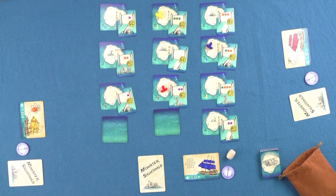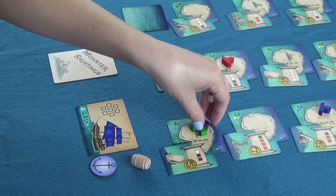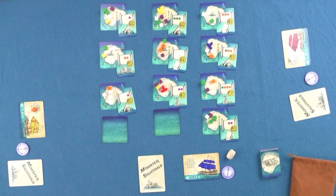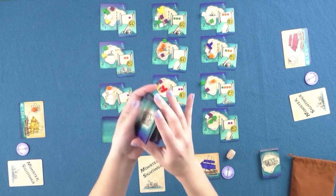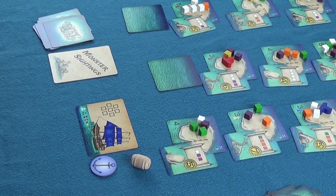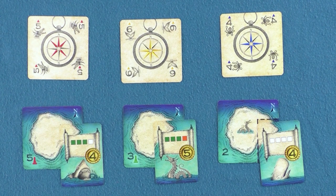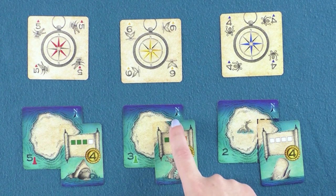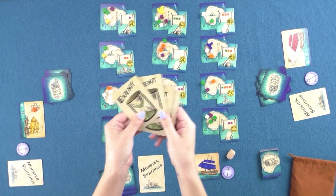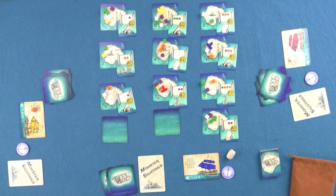Each island now receives goods for players to collect on their journeys. On the island is a number in its lower left corner. Goods equal to this number are drawn from the bag and placed onto each island's western shore. Finally, the navigation cards are shuffled and eight cards are dealt to each player face down. Players may look at their own cards but should not reveal them to opponents. It is also helpful for players to organize their cards with the north side facing the same way as the north of all of the islands. Since we are not using the event cards or monster standees yet, we'll set those aside for now. Tricky Tides is now ready to play.